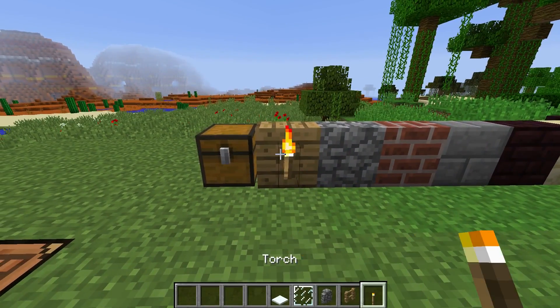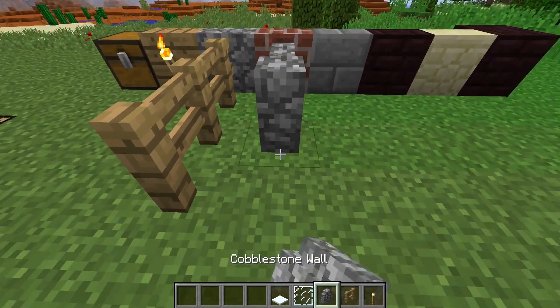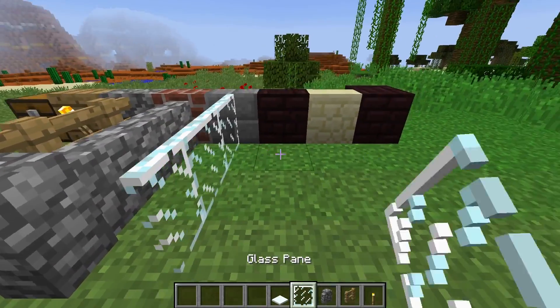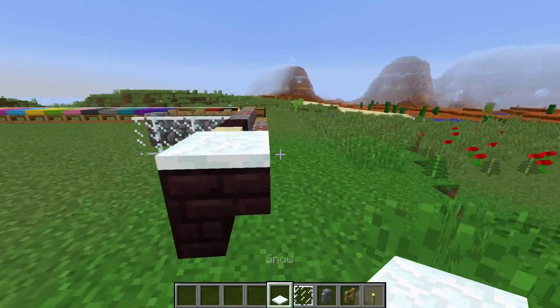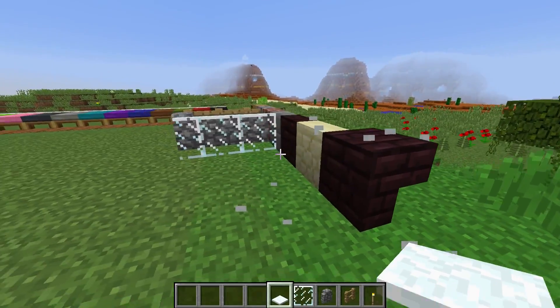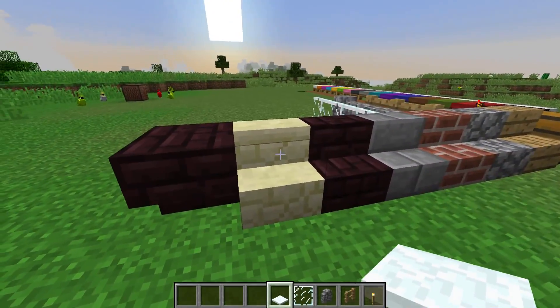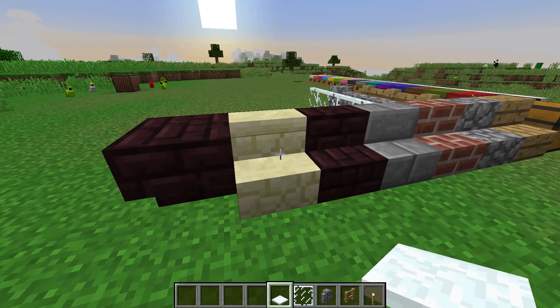So you can see here we can place torches down, we can place fences linked to it, we can place walls linked to it, even glass — and more importantly, you can actually place snow on top of the stairs. It's a minor feature that makes a big difference, especially if you're a map creator. I do not know why they made stairs a half slab because it's more of a full block than a half block to me.